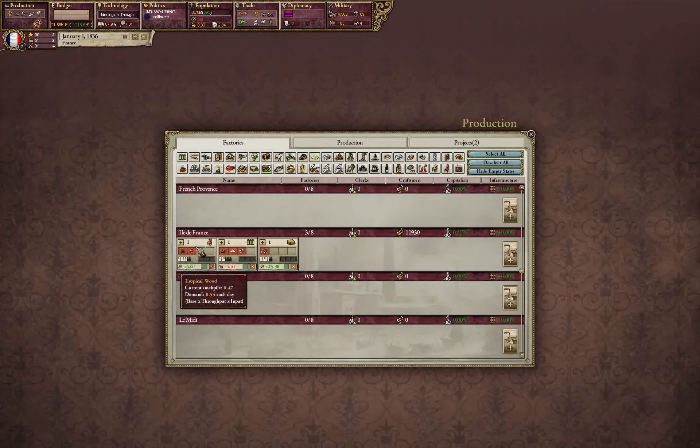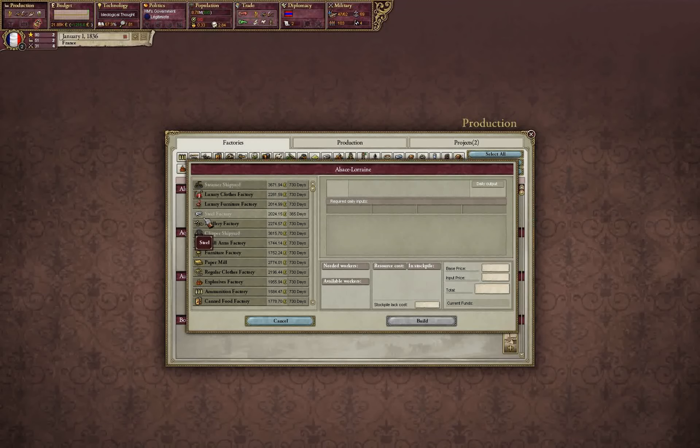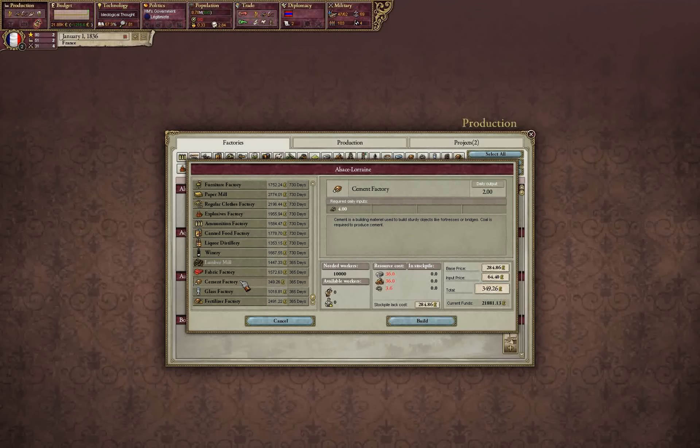We have one region here that makes furniture, ammunition, and paper — most random bunch of shit ever. This is what you want to do at the start, because you have a lot of money at the start — it's not a guarantee you'll have a lot later. There's really no reason not to do it right now. Remember: there is always money in a cement factory. And it needs 10,000 workers — brilliant.